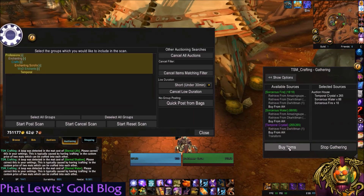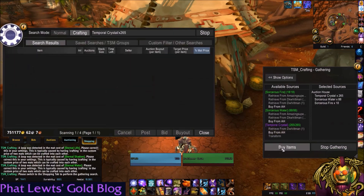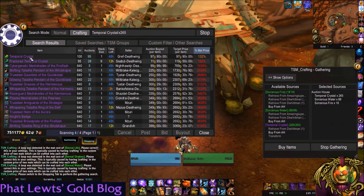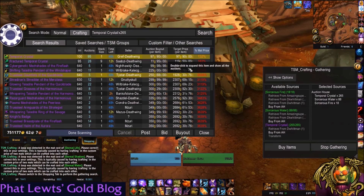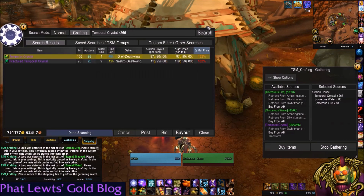I'll go to the Auction House and click 'Buy Items'. It tells me I'm in the wrong tab — switch to the Shopping tab. Hit Buy Items, and it searches for Temporal Crystal, 265 needed. It gives you a percent mat price — that's the price TSM thinks you should purchase at to make that 16,000 gold profit. Obviously things are a little high-priced right now, it's the weekend. Once I buy 265 I can hit this button again, or hit Stop up here to stop the search.